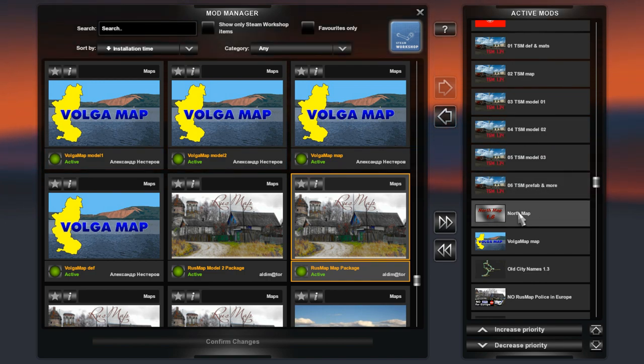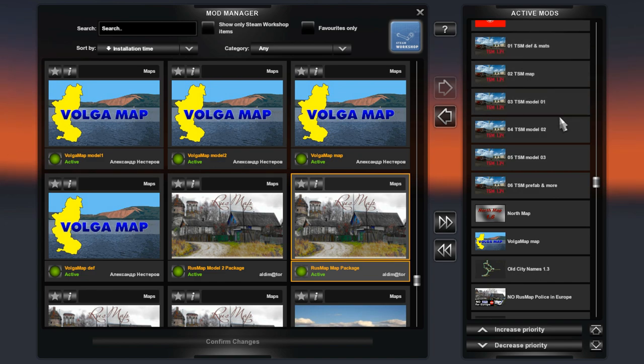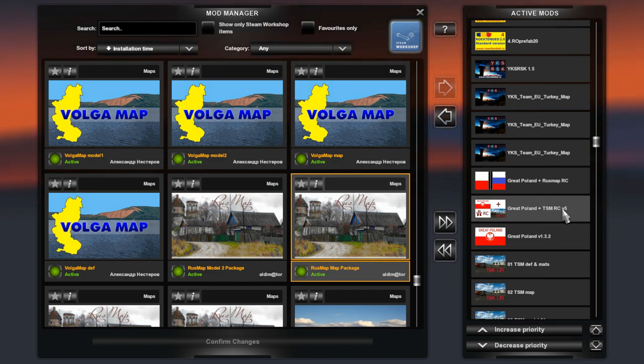Then we have the TSM files: file number 6 prefabs and more, followed by file number 5, 4, 3, 2, and 1. Then we have Great Poland, and a road connection from Great Poland to TSM, as well as a road connection between Great Poland and Rosmap.